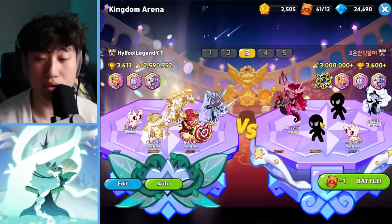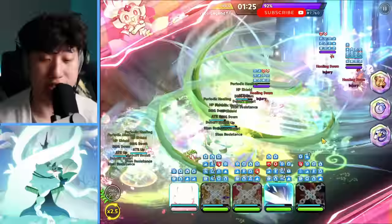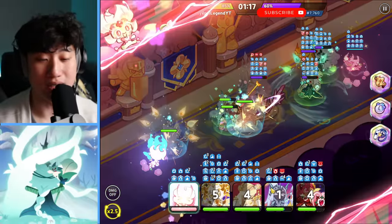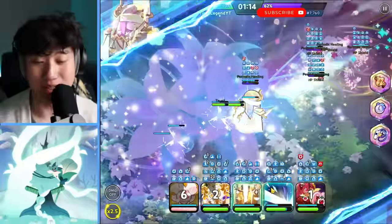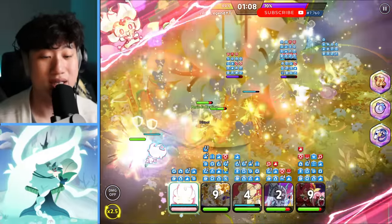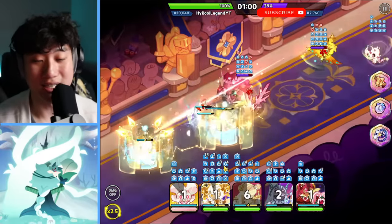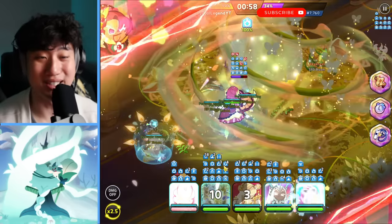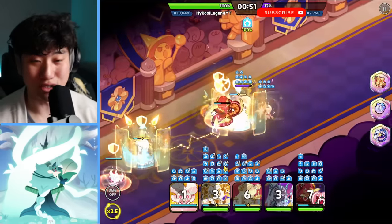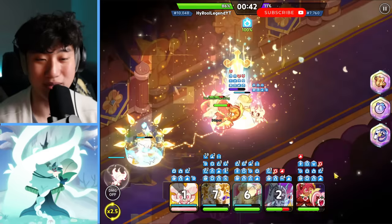Starting off with the Crimson Coral comp here — it's the Crimson Coral triple DPS. You can see our White Lily barely took any damage because of all the damage focus and the Prism damage resist. We have Financier's shield and healing, so it's really, really tanky. The triple DPS actually just got melted from the other team, while our triple tank is still going strong.